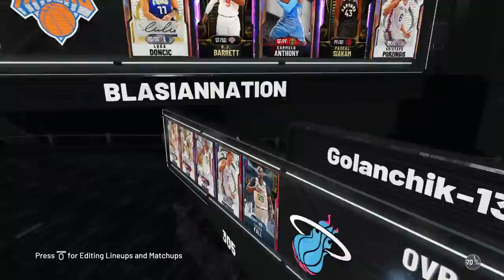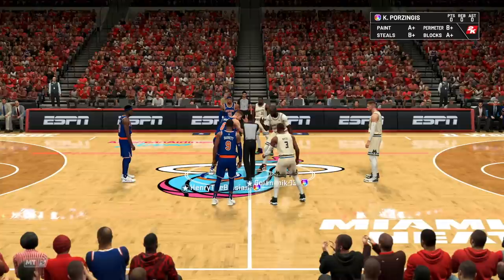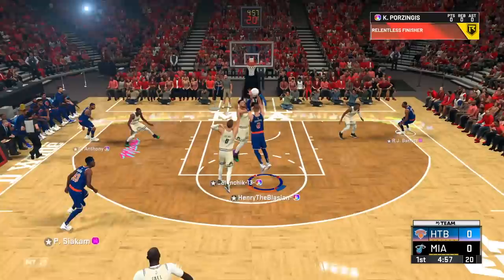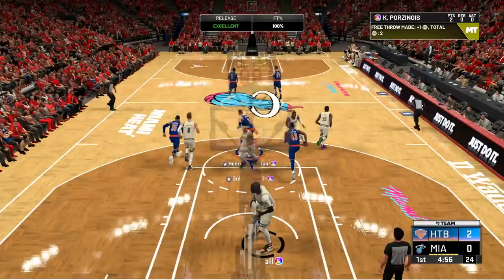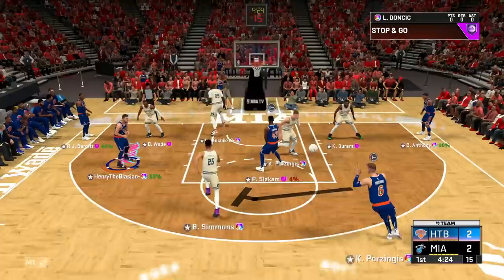On to game number two, because we let the guy have game number one. This is a matchup — Ben Simmons, Wade, Durant, Porzingis, and Taco. I moved Porzingis to the five since we played him at the four. Let's see how this goes. Tengis Pingis, you're up against Taco — should be a bigger challenge. We draw a foul and get bailed out. First free throw going down. My releases are off today — I've got to figure out how to start greening. I've got a center with three-point plays. All I needed to do was green once — even if it was a free throw.